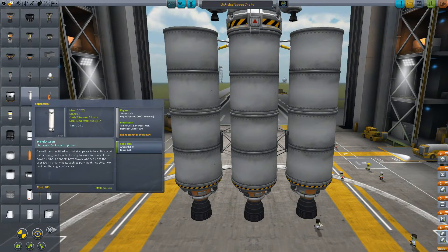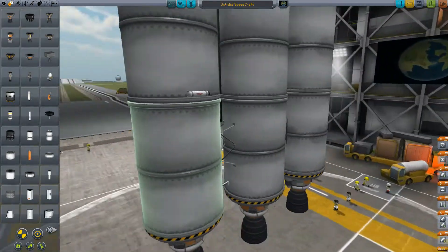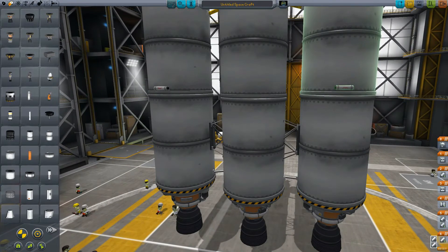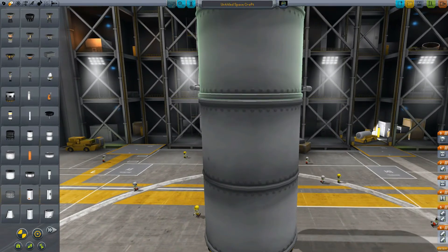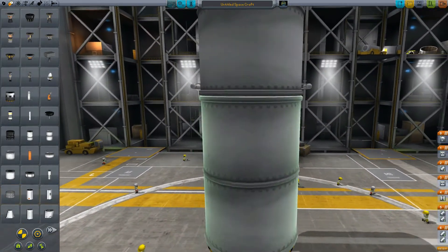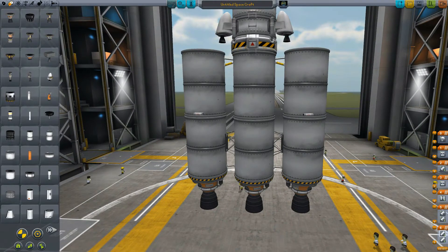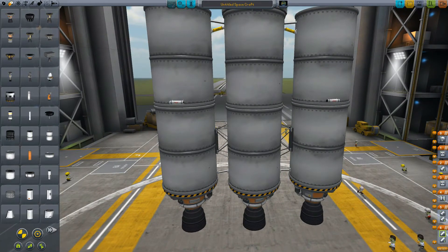Just in case these tanks decide to crash into everything, we're going to use the Separatron motors again. Pressing the D key, I'm going to point it straight into the center of the craft. Alt-click, come around on the other side, press the D key twice, swivel that right around. I'm just checking for evenness — looks like the left side's a little higher, so I'm just going to bring it down. It's okay to be a perfectionist.